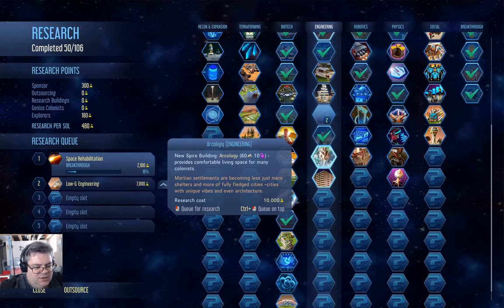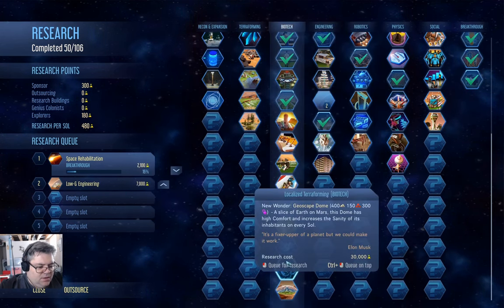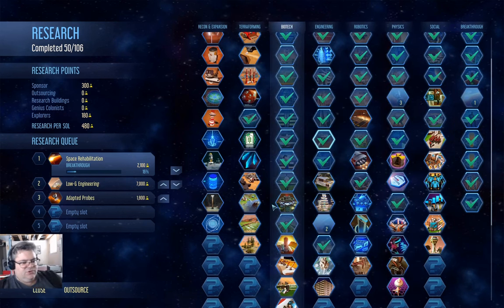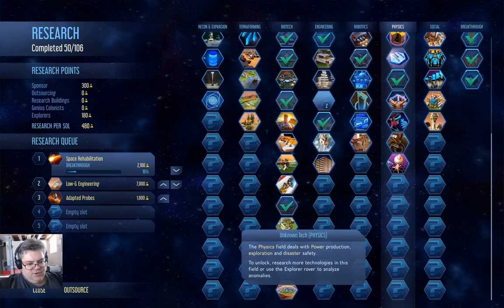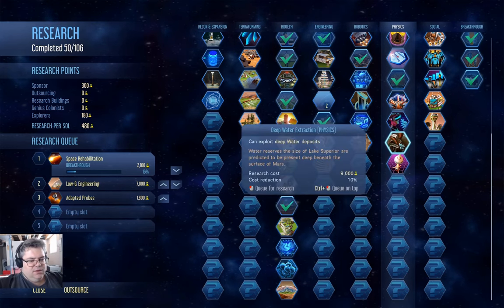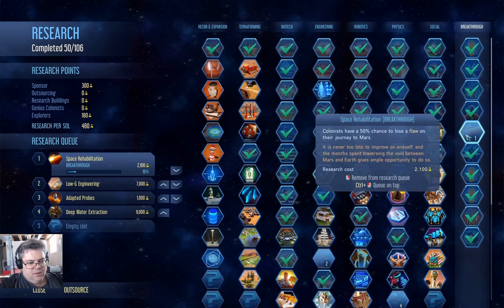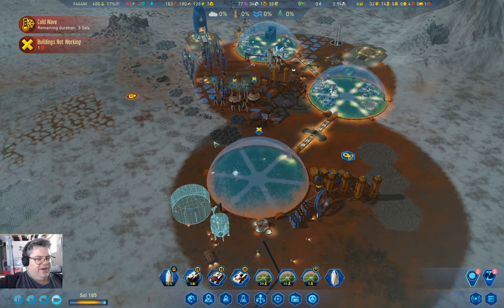Let's go check in here — plasma cutters. I think that's a cheap one, so we'll just grab that one. I'm grabbing it not because I need it, but because it will reveal a tech down here. I need deep metal extraction. I think if we add deep water extraction, just because. I wonder if that lose-a-flaw thing applies to a trip back from an asteroid.